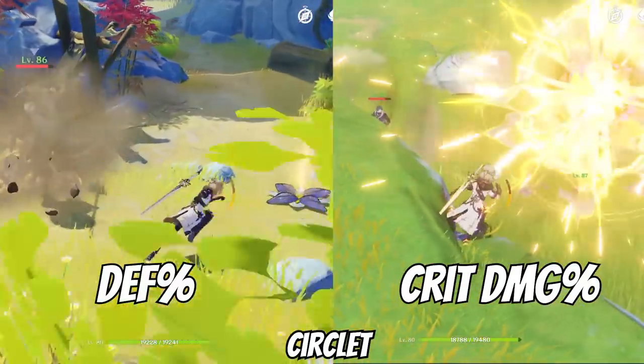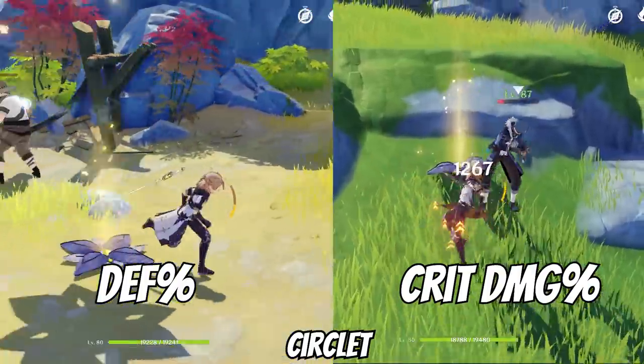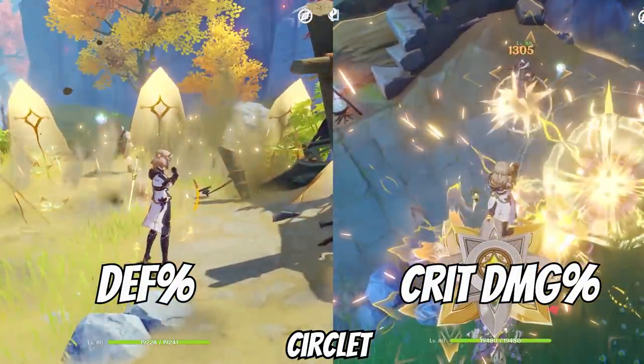It is also good to note that if you have very good substats on your gear and can achieve a high level of crit rate and crit damage ratio, crit damage will then gain slightly more value than defense in certain situations.